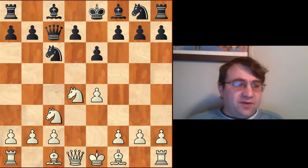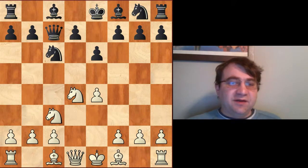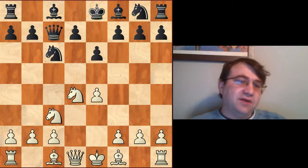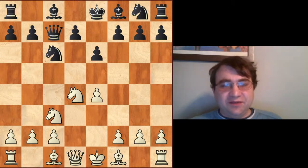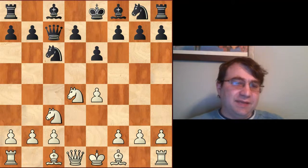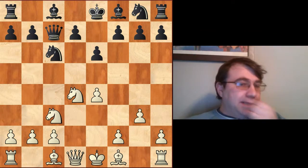If you like content like this and want to see more, please click that subscribe button and notification icon. The variation I'm recommending is the same move Fischer played against Tal in Bled in 1961, which he discusses extensively in his book 'My 60 Memorable Games.' For further notes on this game, I recommend looking it up there. That move is g3.